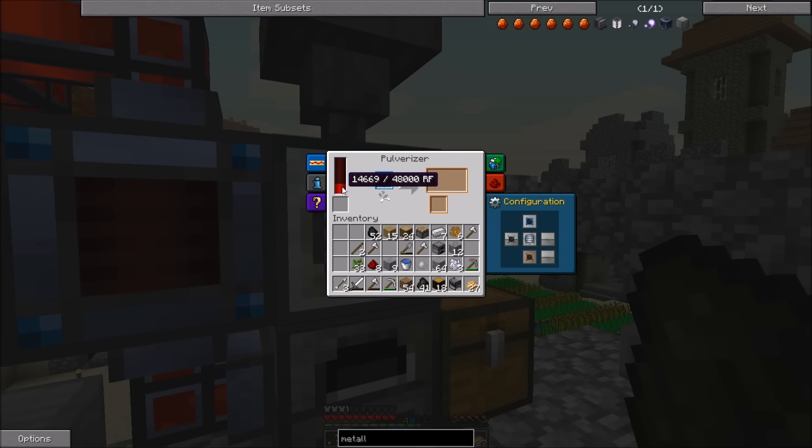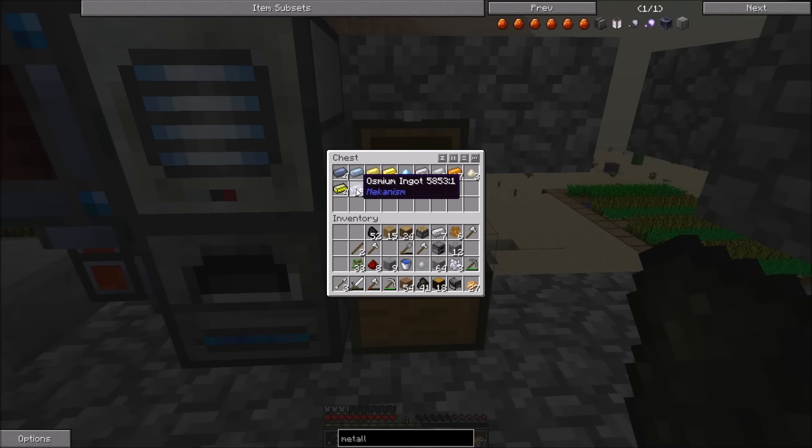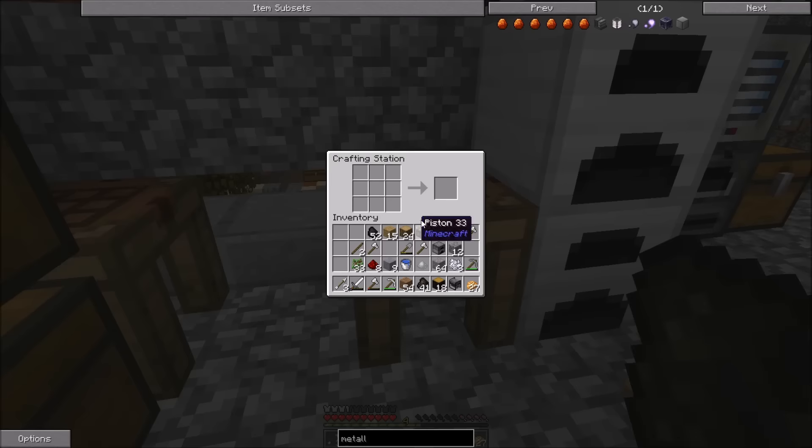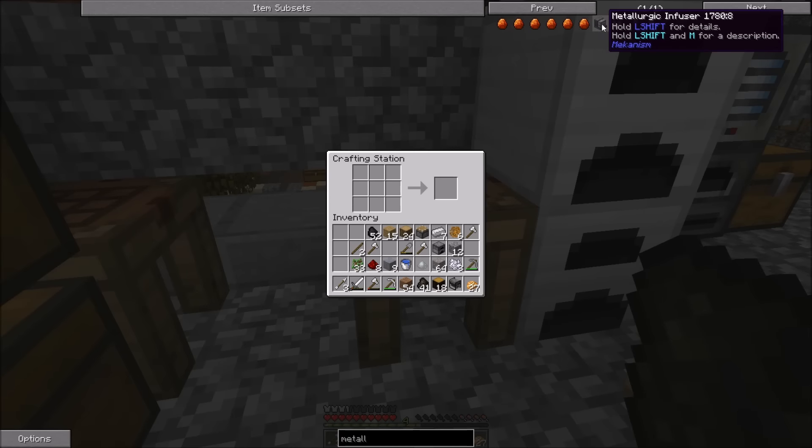We've already run down a lot of this power, and that's even from four of those generators together. But we got some good stuff here, including some osmium ore. And I looked into this, and I need to make a metallurgic infuser, which I should be able to do relatively well.